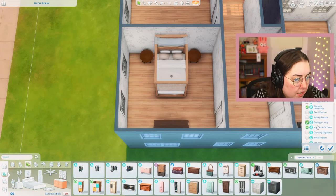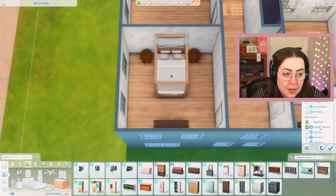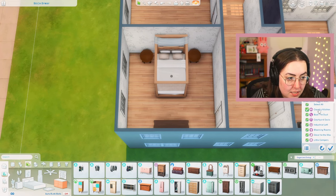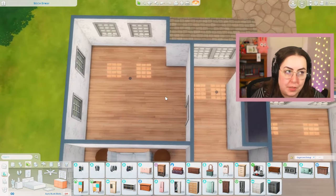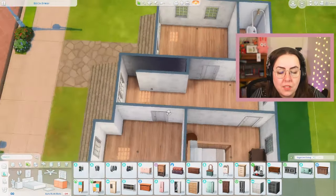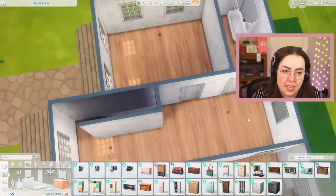Let's take out Realm of Magic, For Rent, and Cats and Dogs. We have five expansion packs left, four game packs left, twelve stuff packs, thirteen kits, and then the holiday stuff pack. So we're doing pretty good — we still have a decent amount of items left. One of these bedrooms is going to be like a teen room and one's going to be a kid room.